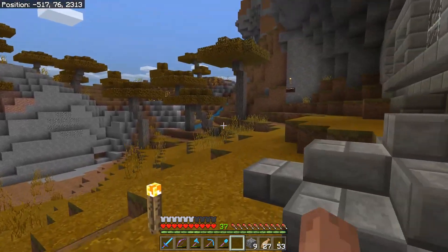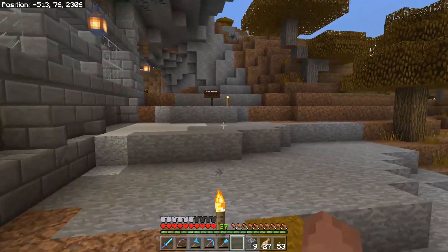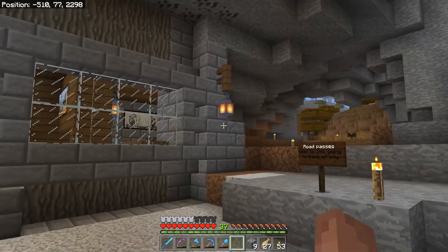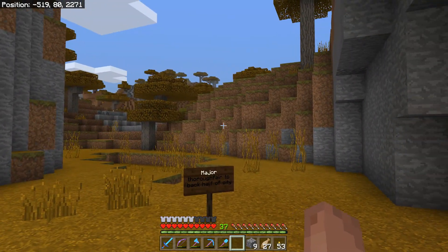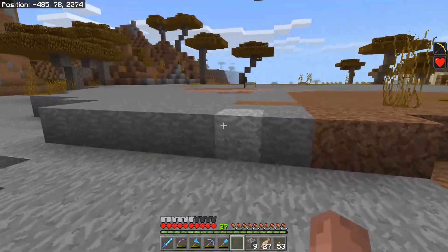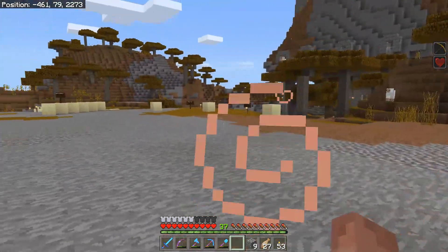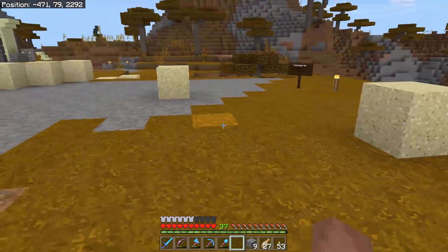What else can I show you besides all the signs all over the place? If you download the world they're pretty clear — things like 'road passes next to the inn going to the back of the city.' The major thoroughfare and a few of the different zones are labeled. This whole flat area should be an open air market, and then all of this sand over here is marking shops — a rough outline of the shops.